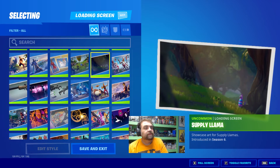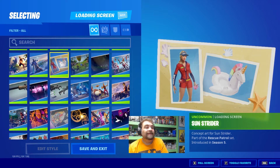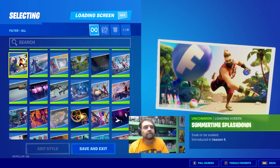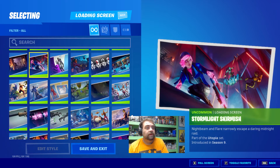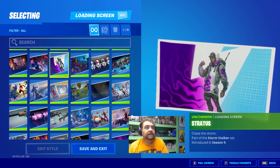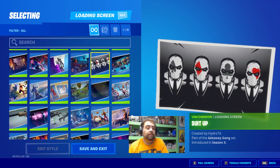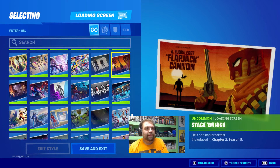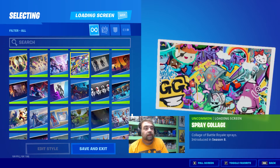Support Squadron, Supply Llama, Supply Drop, The Sunstrider, Summon The Storm, Summertime Splashdown, Storm The Agency — which is a very cool one. We've got Stormlight Skirmish, we've got Stratus, Strength of Will, Suit Up, Summer Slurp, Stack Em High, Squad Leader, The Spray Collage.